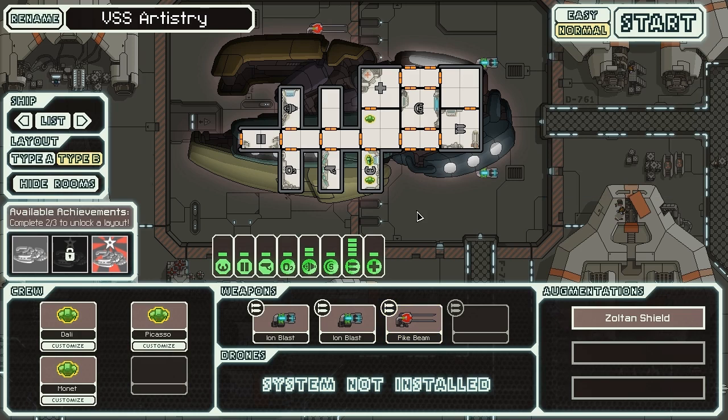This ship has an interesting layout with fairly easy access to deoxygenate any particular rooms based on these airlocks. It's going to have a fishbone design with a head up front and a skeleton at the back. The achievements needed to unlock it include 'Shields Holding' for destroying a ship before it gets to the Zoltan shield, which is fairly easy as long as you can knock out their weapons — on an unshielded drone, that shouldn't be too hard.